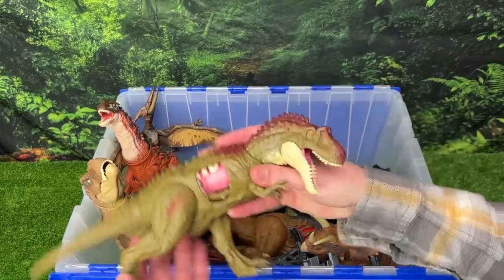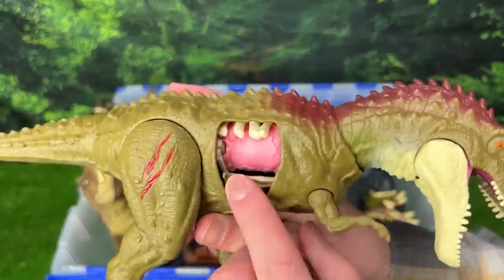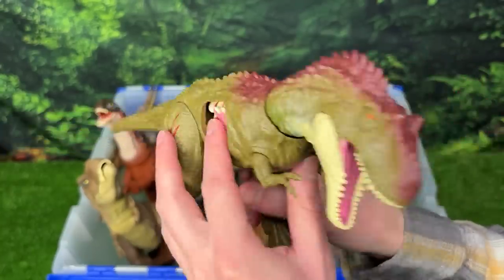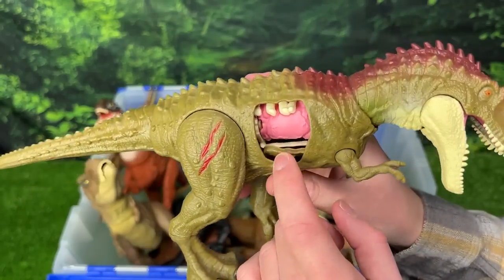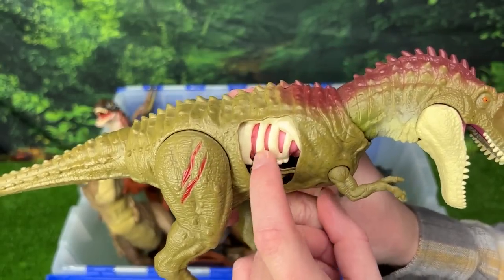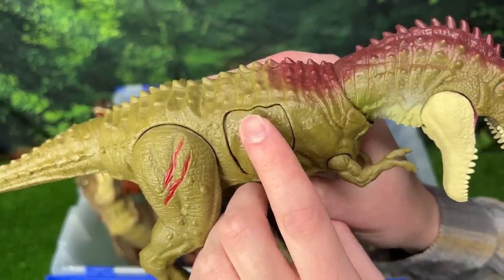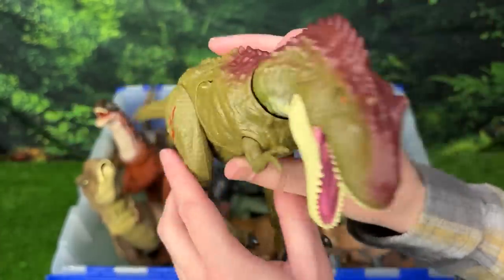Over here we've got an Albertosaurus figure with extreme battle damage on the side plus some on its skin as well. Just like the Allosaurus that we saw earlier, you can flip down the rib cage, you can see the stomach underneath, or you can close it all completely and hide the battle damage entirely.